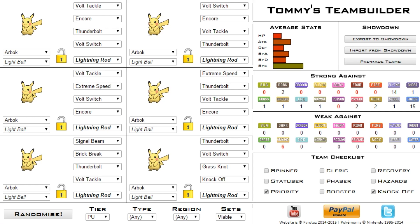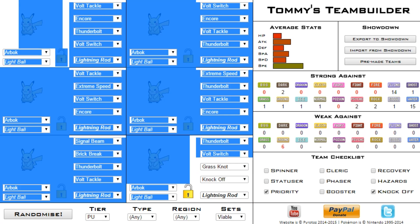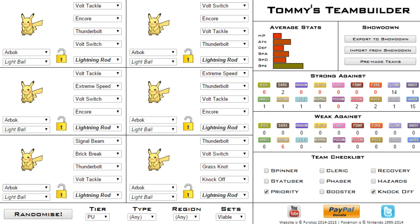What we're going to be doing is a series called Tier Time — like the tiers, you know, PU, NU, UU, all that stuff. We're going to be starting with PU week one, which is this week. I'll click randomize and it will randomly select all the Pokemon, sets, natures, abilities, and everything for you.